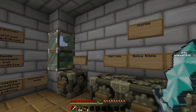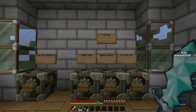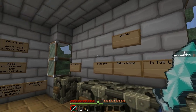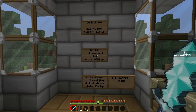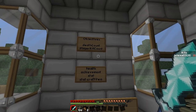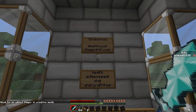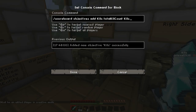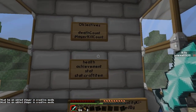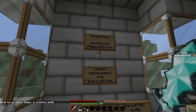In my next video I'm going to talk about how to set up teams in the game on your scoreboard so you can team up with your friends against other people — but that'll be in the next video. Before this video ends I just wanted to quickly talk about the objectives you can have. We saw totalKillCount in this one, but we can also do deathCount. So if you wanted to keep track of how many times you died, just replace totalKillCount with deathCount. We also have playerKillCount, which gets rid of mob kills and only does player kills — so that's great for PVP.